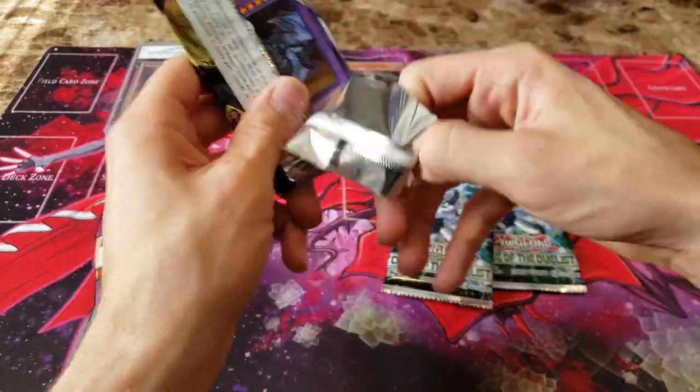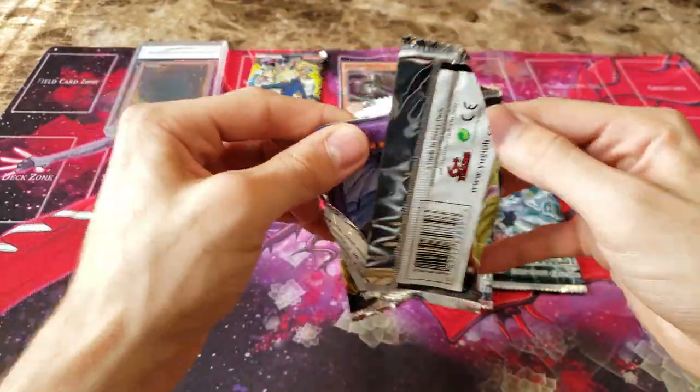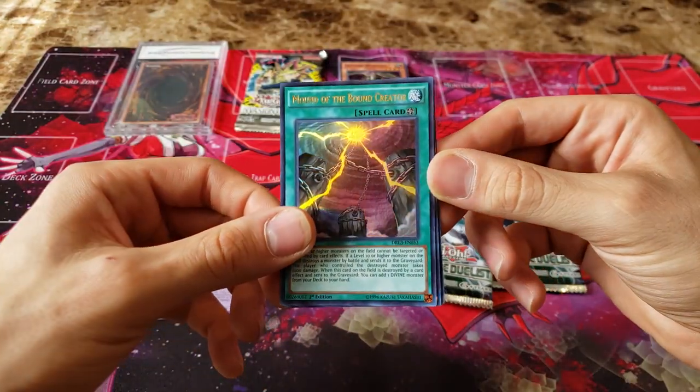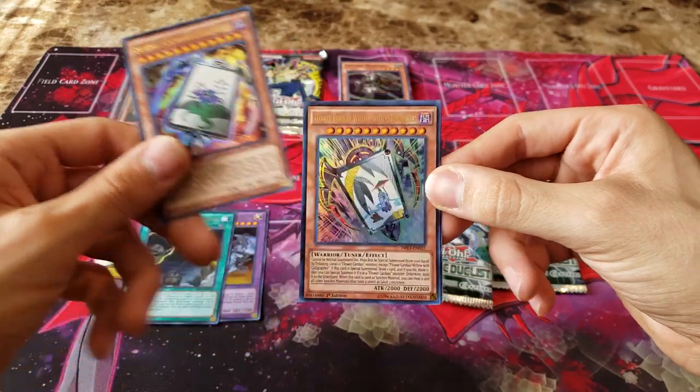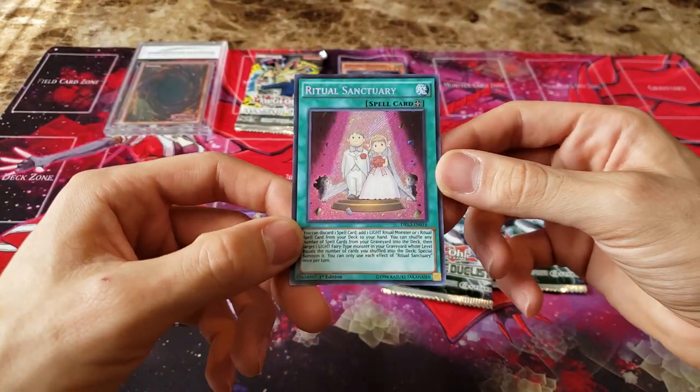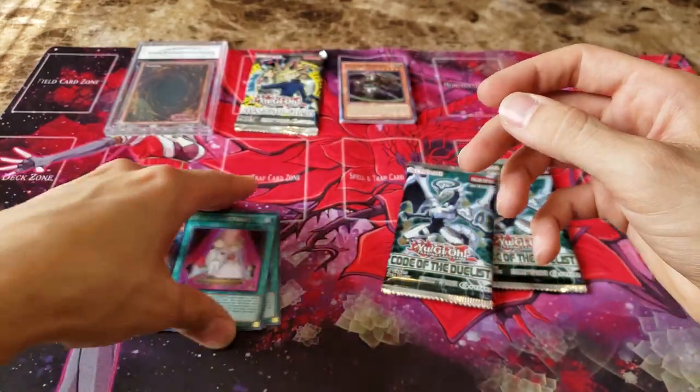Moving on to the next Booster Pack — Dragon's Legend Unleashed. And we have Mirror Force Dragon, Mound of the Bound Creator, Flower Guardian, another Flower Guardian card as well, and Ritual Sanctuary — a decent Super Rare. I think this one still holds a few dollars in value.